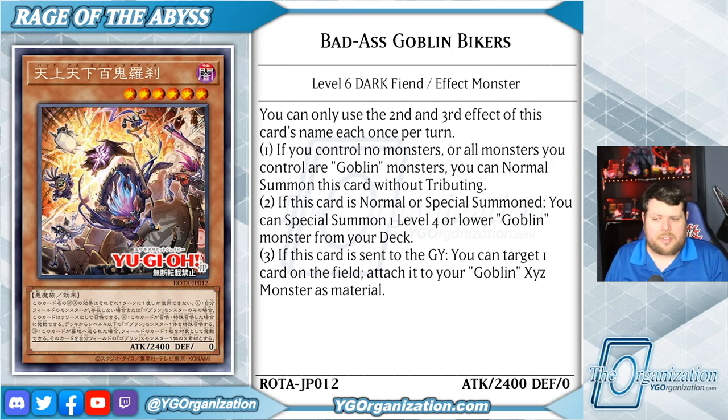Not bad for a level 6 with 2400 attack points. If this card is normal or special summoned, you can special summon one level 4 or lower goblin monster from your deck. And if this card is sent to the graveyard, you can target one card on the field and attach it to your goblin Xyz monster as material. That even works if this thing itself is detached as an Xyz material to activate an Xyz monster's effect.